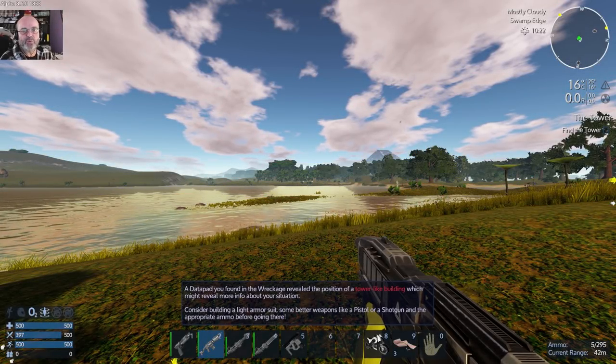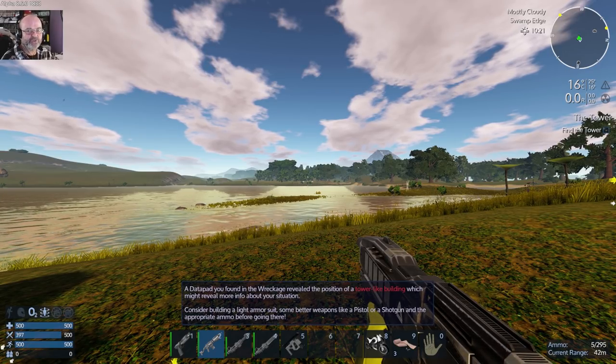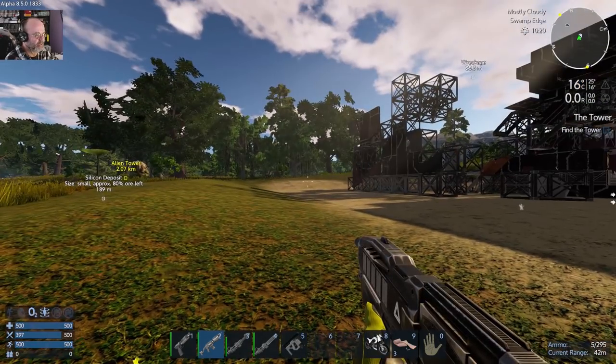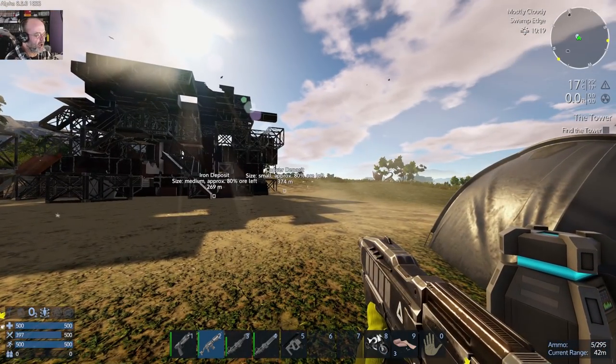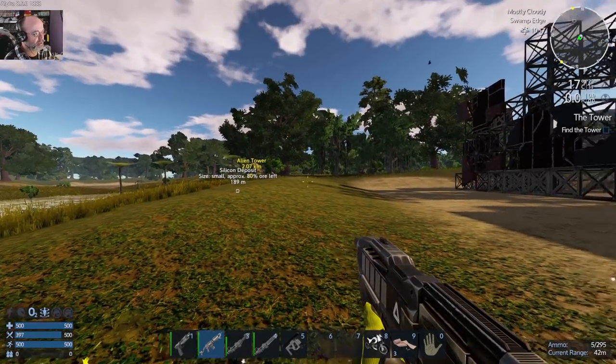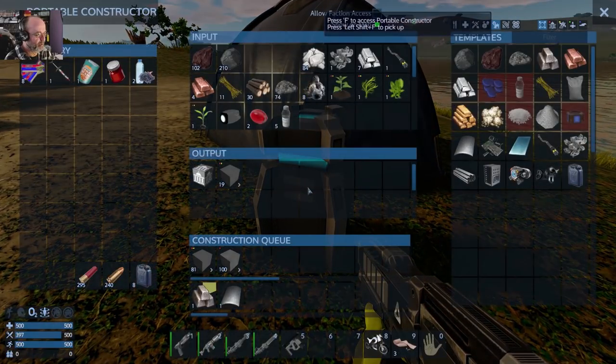G'day everyone, RAIDZEROAU here, welcome back to another episode of Imperium Galactic Survival in AlphaRate — the anniversary update. Did a little bit of mining overnight, just mined a bit of the copper, the iron and the silicon. Not all of it, just a bit to get us started. Got it making some things in here.